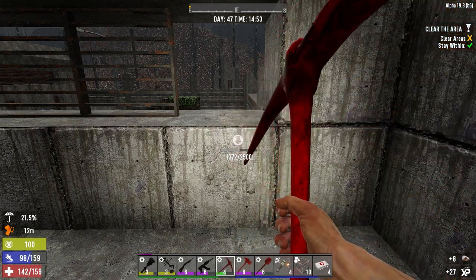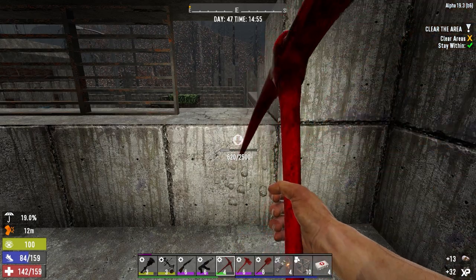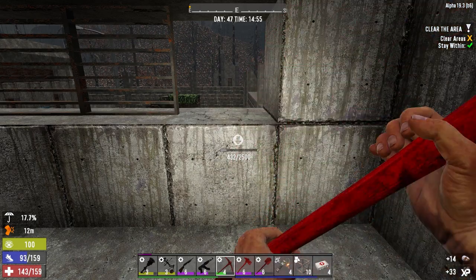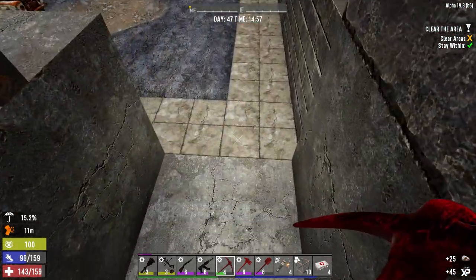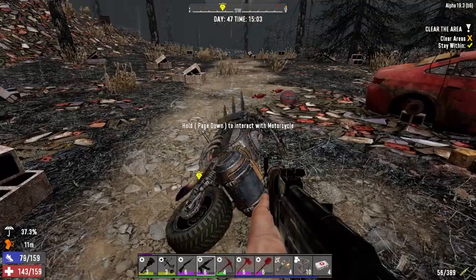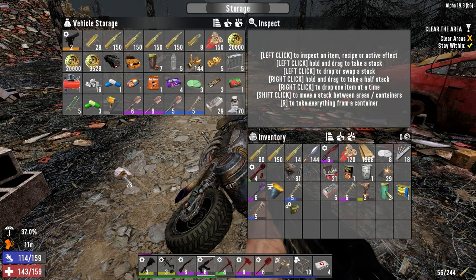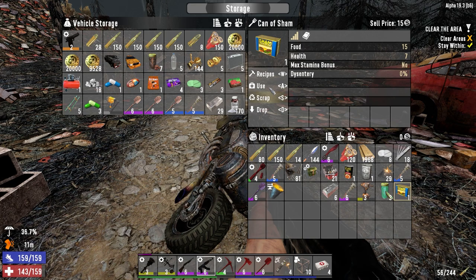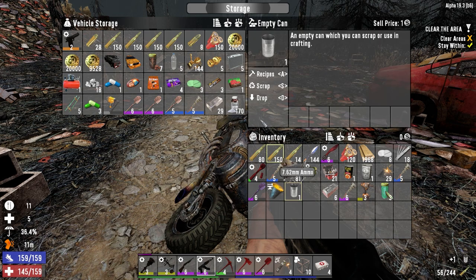This would be a pretty cool base if you could take this tower early in the game, block up the way up to you from below, and just make this tower your base. It'd be kind of cool. You'd have to make a way in and out and all that stuff, but it'd still be pretty cool. Alright, let's put what we can in here, which is not much. A lot of stuff stacks — that's great. Let's go ahead and use this. We can scrap that.